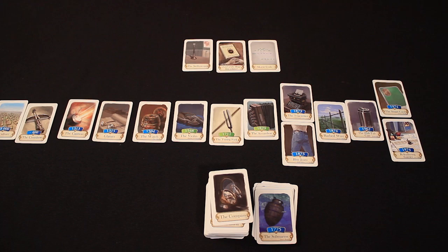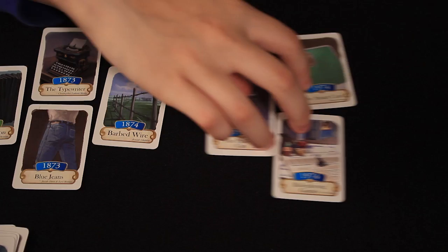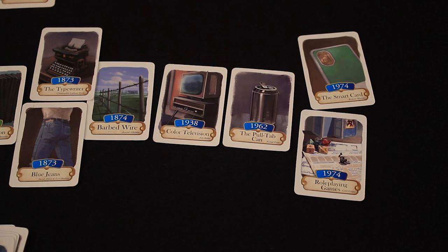The host zooms in for what looks like Andrea's final turn. Andrea has the colored television and needs to place it correctly to win. She reasons it's not before agriculture, and places it around the 1960s area — between certain cards. She locks it in and flips it over — she's right! Andrea is out of cards and wins. Technically Rodney would still get a turn, but there's no way he can win. Congratulations to Andrea — she's outsmarted everyone!